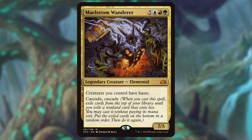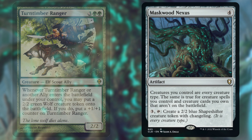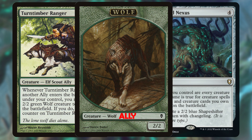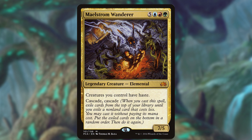Here's how the combo itself works. We cast Maelstrom Wanderer and get two cascade triggers. Ideally, both of the spells are still in our deck and we cascade into both of them. If we cascade into the Ranger and then the Nexus, the Nexus will enter the battlefield before the Ranger, and the Ranger will enter the battlefield and make a wolf. But since Maskwood Nexus is in play, the wolf is not only a wolf but also an ally, which will re-trigger the Turntimber Ranger and make another wolf ally. This repeats for as long as we want until we have as many wolves as we need, and then our Maelstrom Wanderer will finally resolve and give all of our creatures haste, letting us swing out and kill the table.